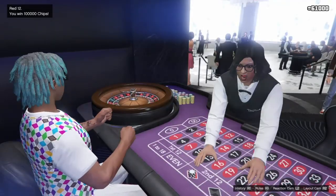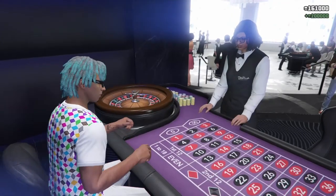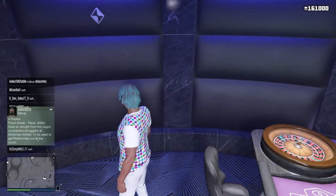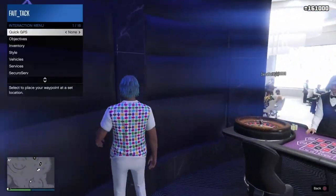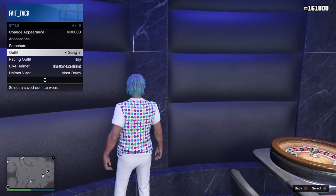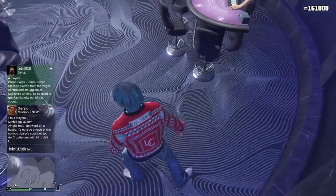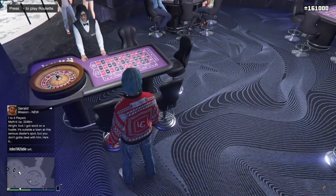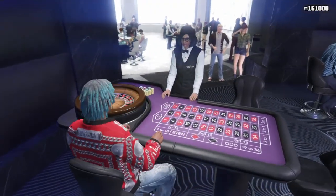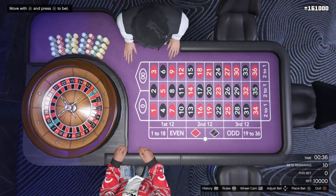We won — got our 100 chips back. What you want to do now is exit the game by pressing circle, or B on Xbox. After you exit, go into your interaction menu, go to Style, and change your outfit to anything else. Once you go out of that screen you should see a little circle spinning in the bottom right corner — that means the game is saving. Once that's gone, your money is saved and you can sit back down.